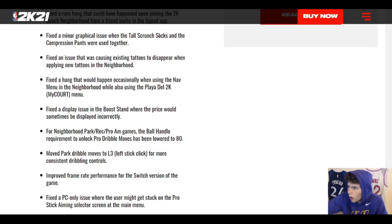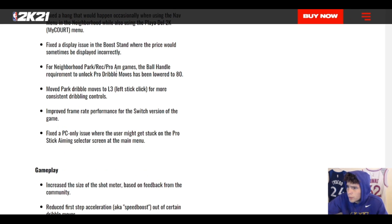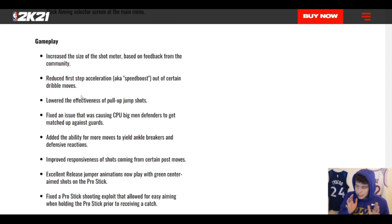There are fixes for tattoo display issues and some court-related bugs — none of this really matters for MyTeam. They moved park dribbles to L3 (left stick click) for more consistent dribbling controls. I was in TJ's stream earlier and he mentioned the L3 park dribbles affecting TTO — I'm not sure how that's going to work. I hadn't noticed park dribbles in TTO after the first patch, so I don't know if they're back now with a different method. There's also an improved frame rate for Switch and a PC-only fix.